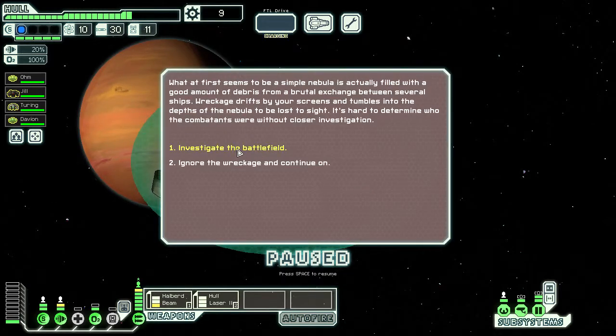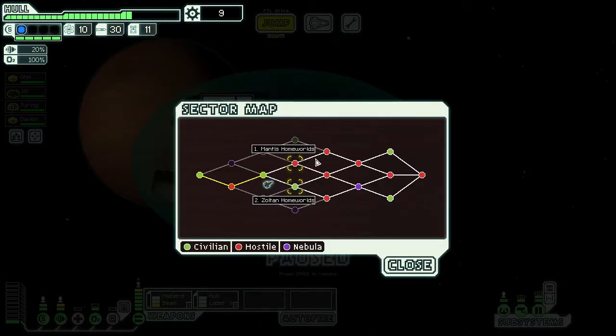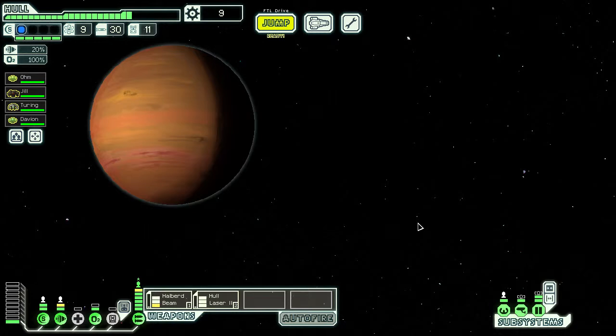Yeah, let's investigate a battlefield, but we find nothing. Mantis — I don't want to go to Mantis homeworlds. We do have a rock crew member, which is way better than three Zoltan for fighting. A rock crew member among a crew of four is better than having three Zoltan for fighting, but I really don't want to get boarded by Mantis. Let's go to the Zoltan homeworlds — our own homeworlds.